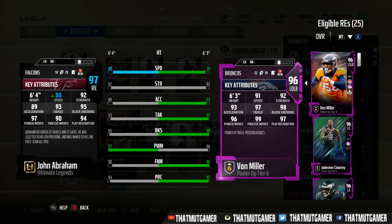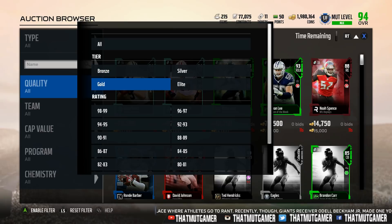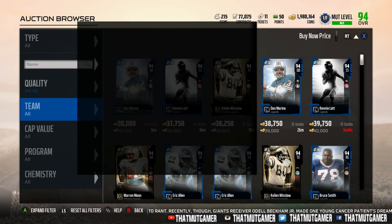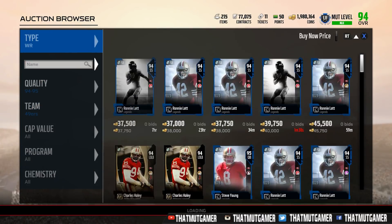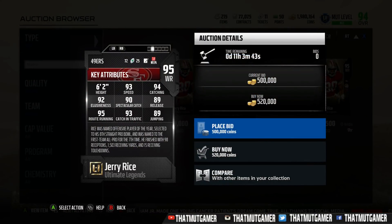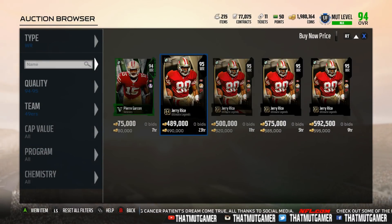Let me see what Jerry Rice's 95 is going for. I know his 95 was crazy up in value last weekend. Let's go to the 49ers and check his price. His 95 is going for 499,000 — so around 400,000 to 500,000 coins for Jerry Rice. If you do get this version it's actually not the best for the price, but definitely still a nice card. Thanks for watching guys, see you next one — peace out.